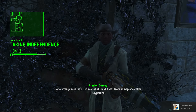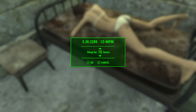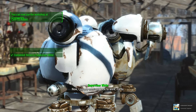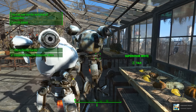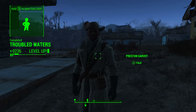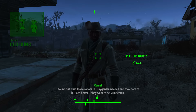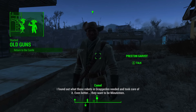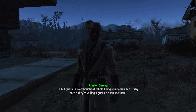Once the quest Taking Independence is complete, you will be given anything between 1 and 3 new Radiant Minutemen quests. You can either wait 3 in-game days or complete any one of these Radiant quests. Once you've done either of those, head back to Preston Garvey at Sanctuary — he will now give us a new quest called Old Guns, which is the specific quest we need to complete to gain access to the Last Minute.